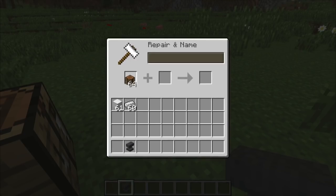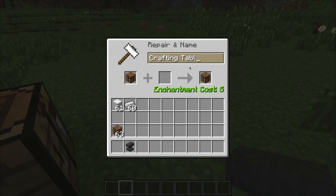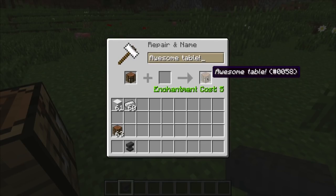When you add an item to the anvil, it will put the name of the item right up here, and you can rename whatever item. So let's say this is a crafting table and I want it to be 'my awesome table.' Then you can rename it just like this.